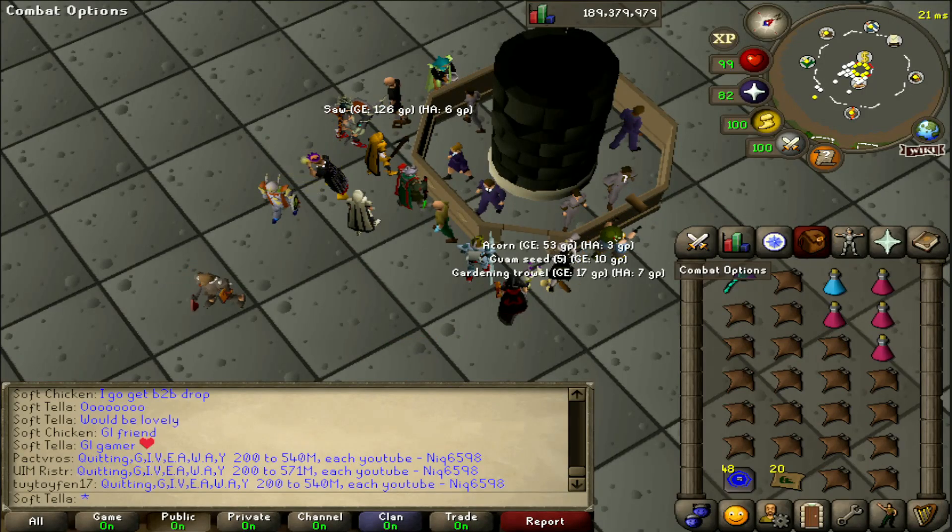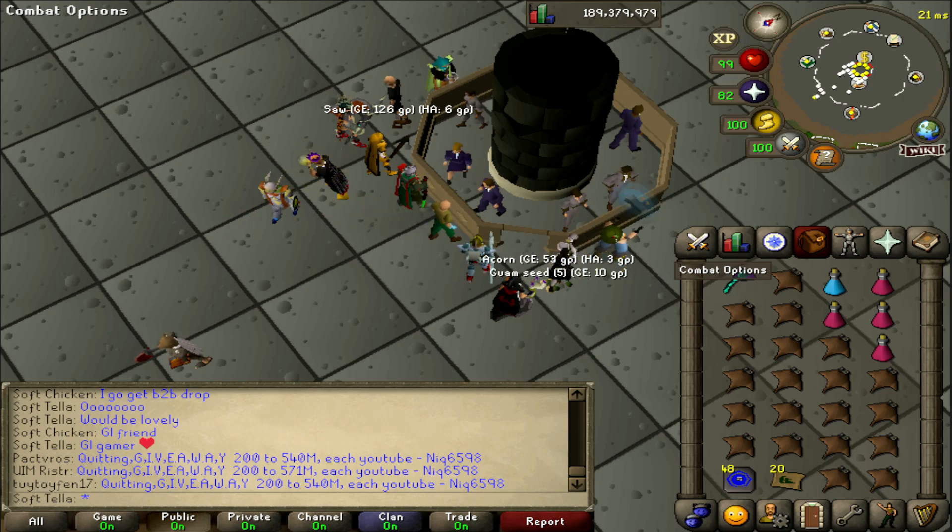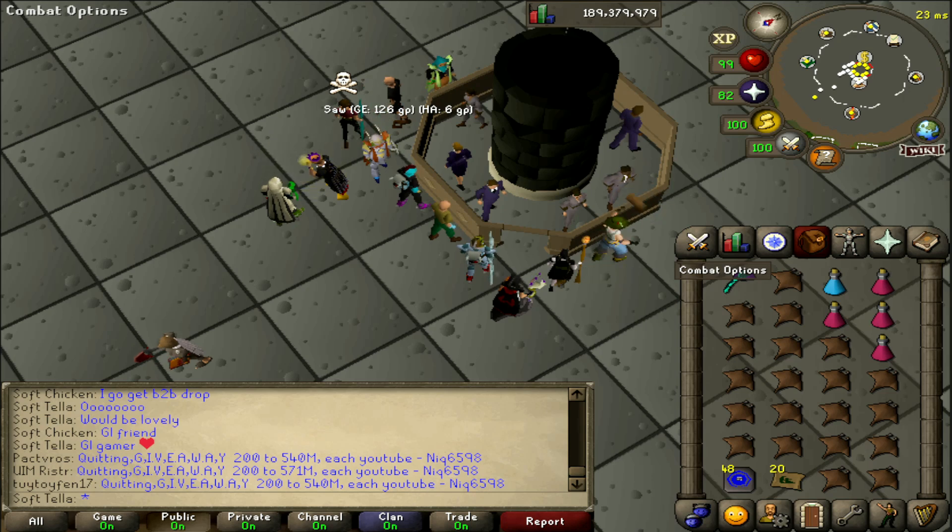Hello everybody and welcome to From Boss to Bond, Zulrah Edition. Have you ever found yourself in a situation where you need to keep rebonding your account but need to earn enough for a bond within the 14 days? In this video we're going to be taking a look at how efficient Zulrah is for getting yourself a bond, looking at the average Zulrah kill, the price of a bond currently, and the time it takes to kill however many Zulrah that comes out to.